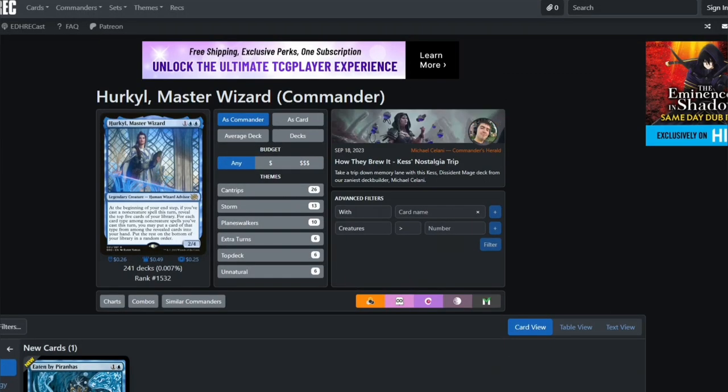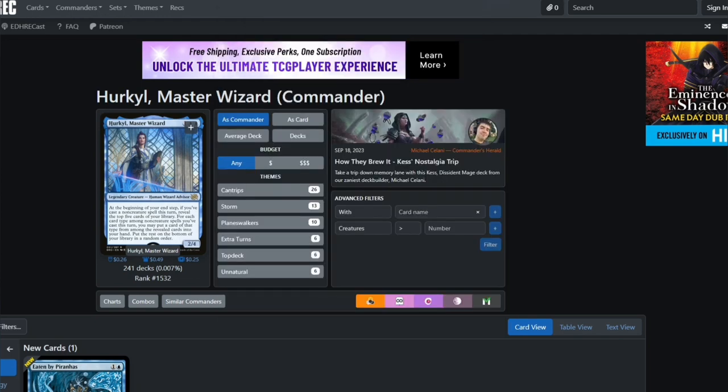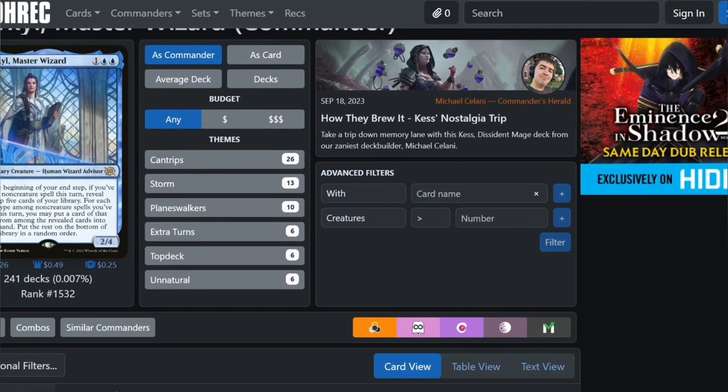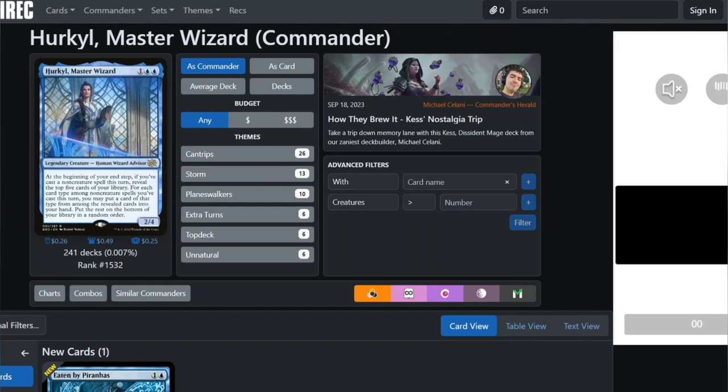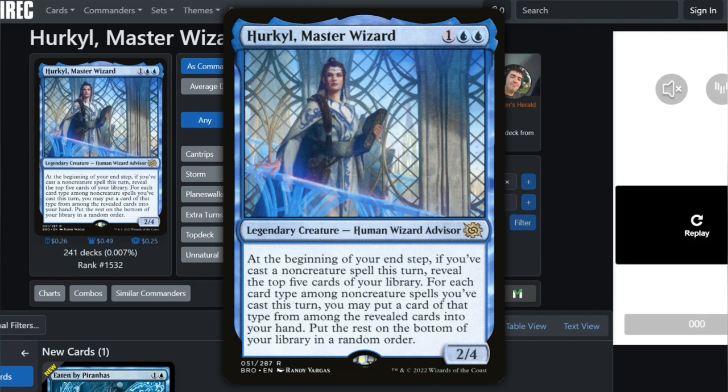All right, so we're going to have another mono blue. Here we have Hercule, Master Wizard. For one and two blue, we have a 2/4 Human Wizard Advisor. The ability reads: at the beginning of your end step, if you've cast a non-creature spell this turn, reveal the top five cards of your library. For each card type among non-creature spells you've cast this turn, you may put a card of that type from among the revealed cards into your hand, then put the rest on the bottom in any order.